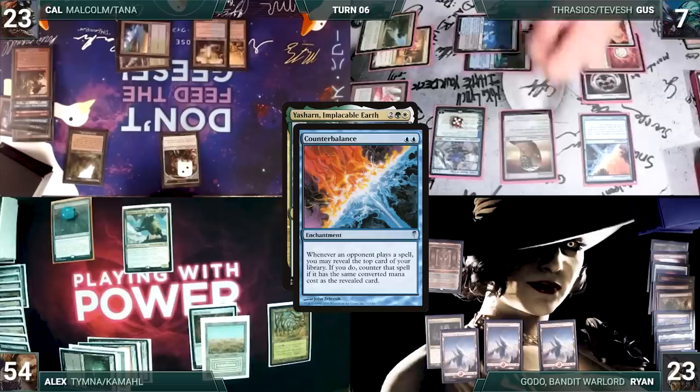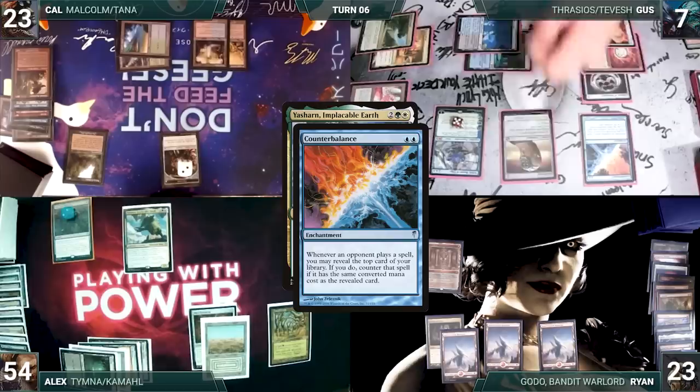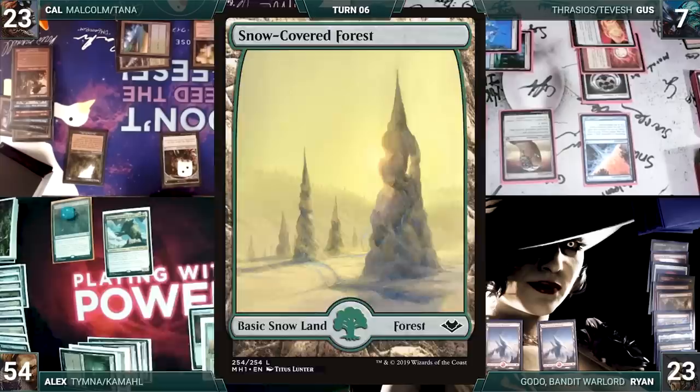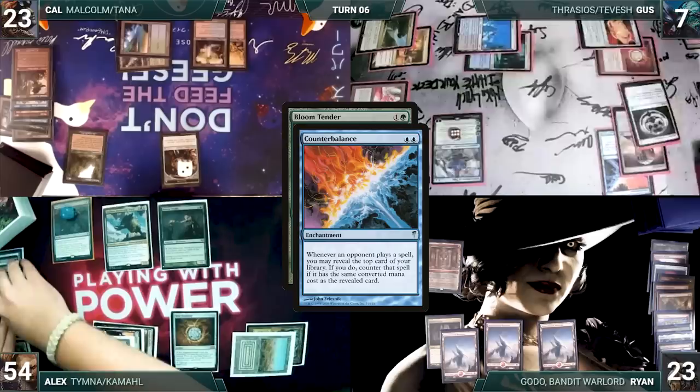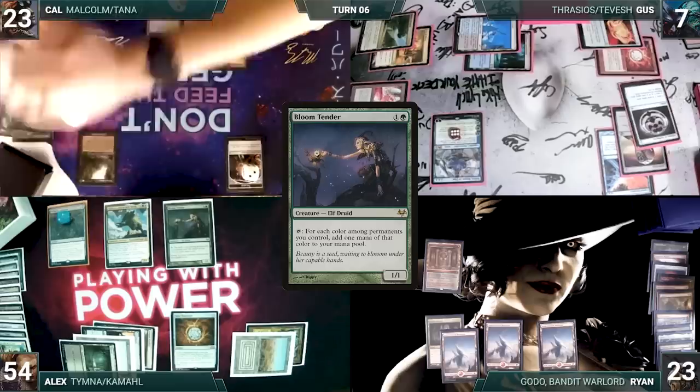Alex draws and plays a Brushland for turn. He casts Yasharn, Implacable Earth. Counterbalance triggers and Gus reveals an Oko, Thief of Crowns. Yasharn resolves and Alex fetches up a Snow-Covered Forest and Snow-Covered Plains into his hand. He casts Bloom Tender. Counterbalance triggers and in response, Gus activates Teferi, drawing and discarding. Then Counterbalance resolves and Gus reveals a Command Tower. Bloom Tender resolves and Alex passes to Cal.